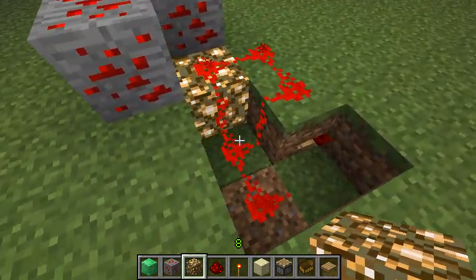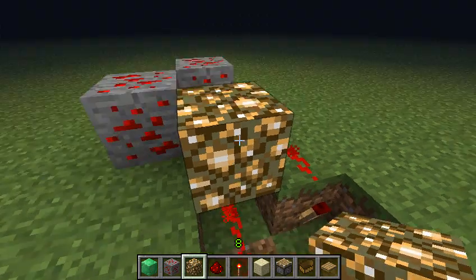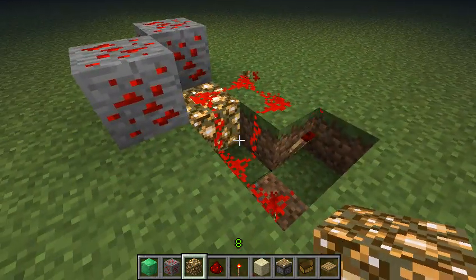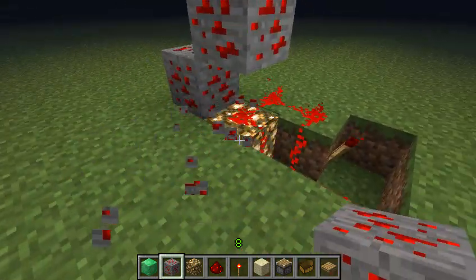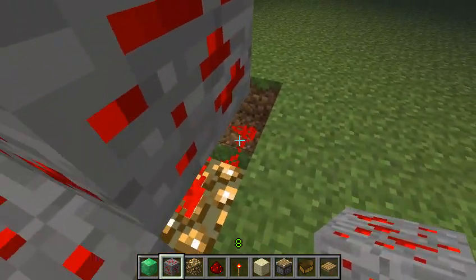I believe if you place a glowstone block here, since that redstone current can travel through, it also sends a one-tick pulse. So there as well, you can send your pulses.